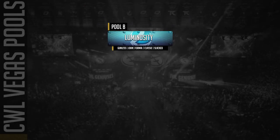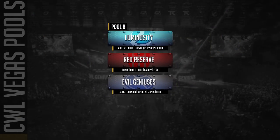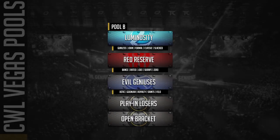Pool B — Luminosity being the top seed and Red Reserve being the big question mark. Luminosity with Gunless, John, Formal, Classic, and Slack — this team has a lot of expectations riding on them based on the names they have. A couple of players trying to get back into the scene — Formal and Classic being together should make for an interesting dynamic. They have not really performed up to standards so far in online tournaments — that 3-2 loss versus Splice in the CMG Pro Down Showdown wasn't the way they wanted to go.